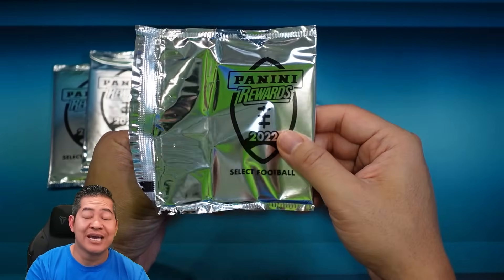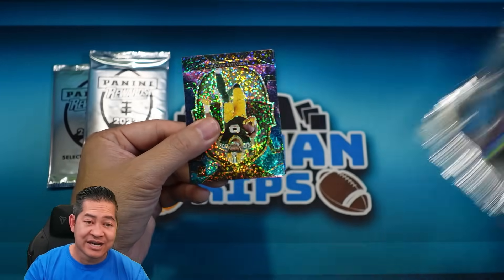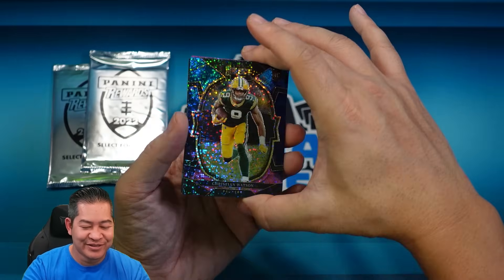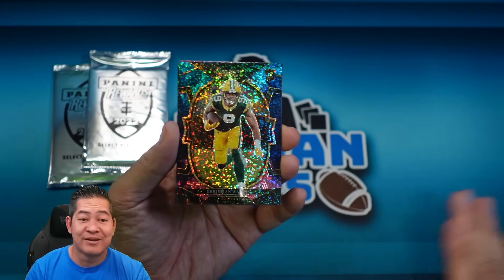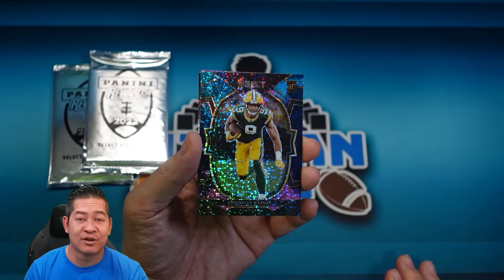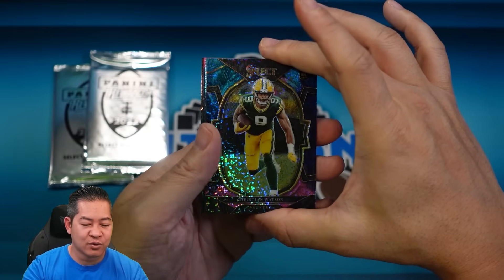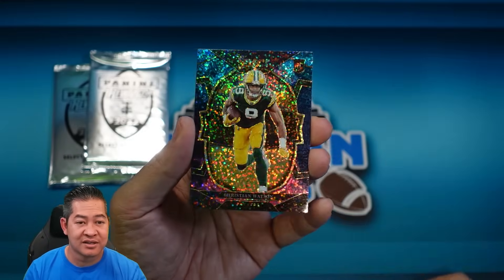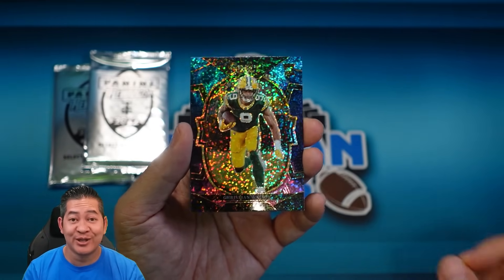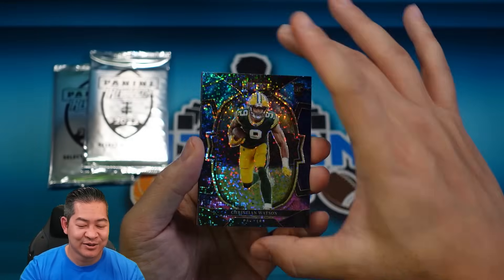Pack number one. You should get one of each level per pack, and any kind of rookie is going to be nice. We're starting it off hot — there is a Christian Watson rookie at the concourse level. Rookies are not guaranteed; you can pull all vets. Watson was out this weekend with an injury, but the Packers look good, so when he comes back he should be a great addition to their team.